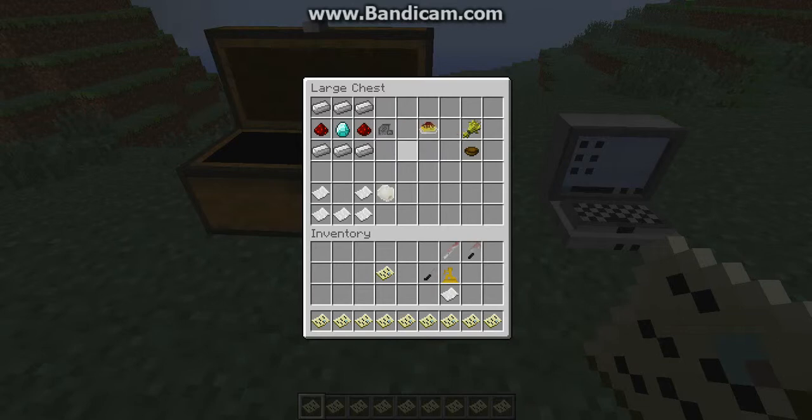Here we have a computer, which is where all creepypastas are found — like Creepypasta Wiki is where you find all this stuff. It takes 6 iron, 2 redstone, and 1 diamond to make a computer, so that costs a lot.